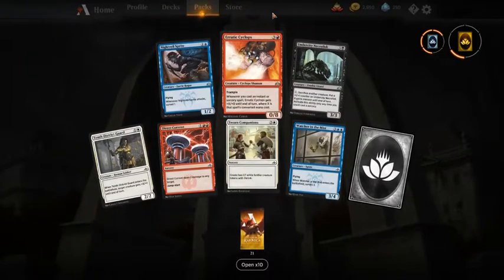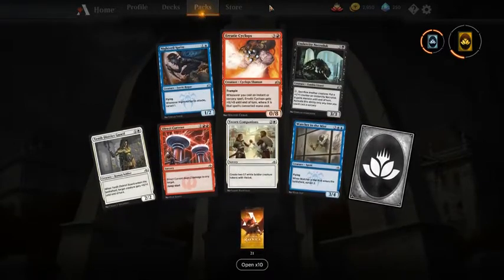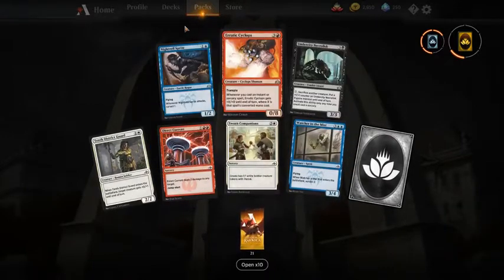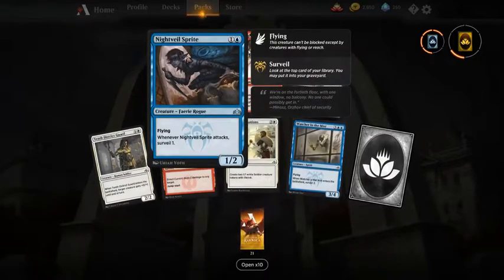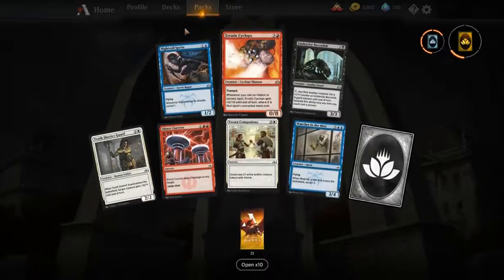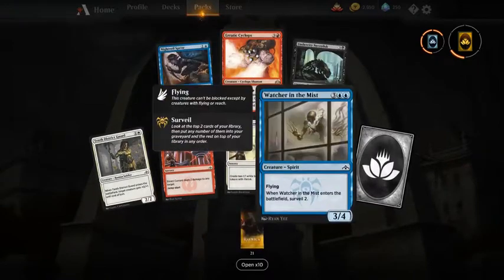Erratic Cyclops — it's a playable card in limited, definitely a winner in Izzet, but not something I would first pick. If I had to choose I would take Nightveil Sprite over Watcher in the Mist, because I really like picking up one or two Darkblade Agents or Thoughtbound Phantasm. It smooths your draws and lets you draw cards if you have the Nightveil Predator — the 2/3 that deals combat damage and draws a card. I think I would take Nightveil Sprite above Watcher in the Mist.